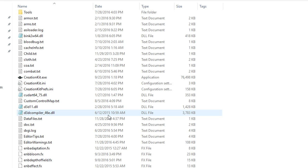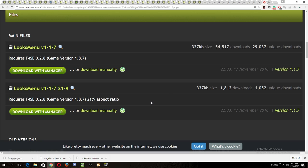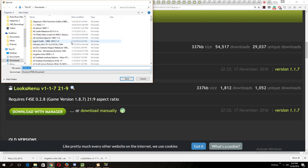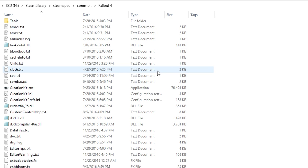Now we have to download and install Looks Menu. Go to the Looks Menu download page on Nexus Mods, go to the Files section, and this will give you the latest version. The 21:9 aspect ratio version is not for most of us, so we want the first one. You have two options: download with the manager, or download manually. For those using Nexus Mod Manager, just click Download with Manager and you're done. However, if you have trouble getting the Nexus Mod Manager to work, right-click on Download Manually, click Save Link As, and save it wherever you want.